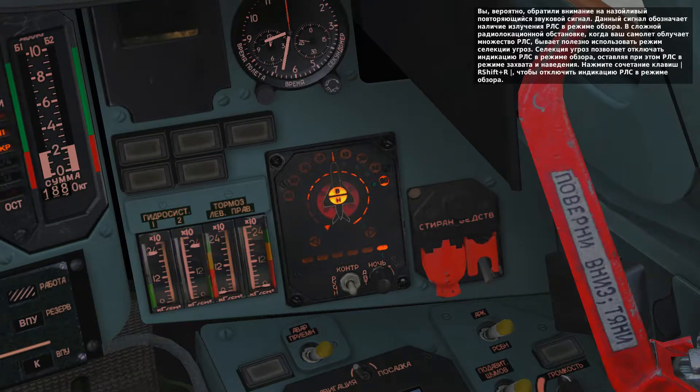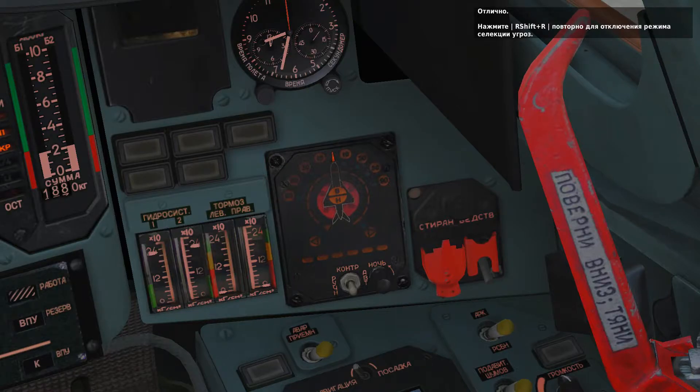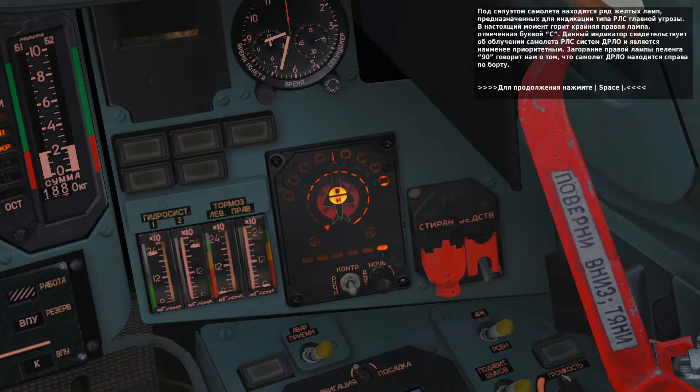You'll probably notice that annoying beeping sound — it indicates a detected radar in search mode. You have the option to filter the RWR to only detect radars that have locked onto you. Do this by pressing right shift and R. Now press right shift and R again to bring us back to non-filter detection. Along the bottom of the RWR panel is a row of six lights indicating the general type of radar the primary threat belongs to. Currently, the far left light is lit with a C beneath it, corresponding to an AWACS radar detected off your right wing.